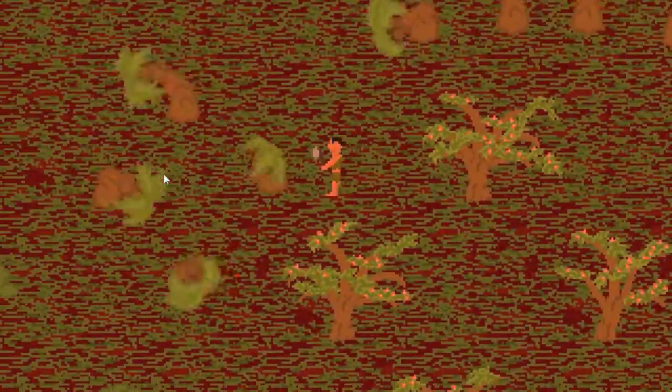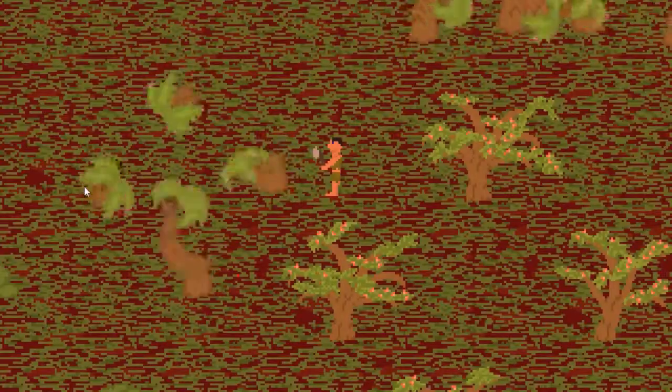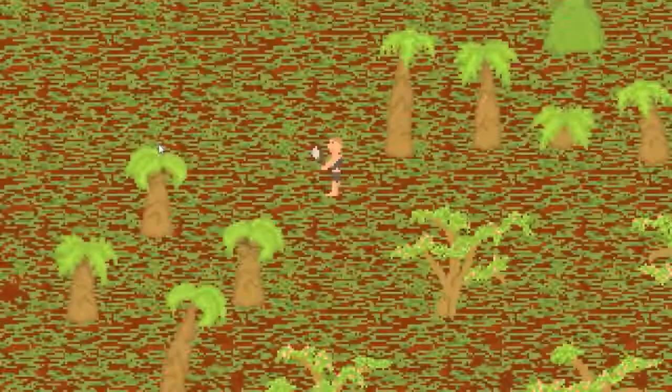Hey, this is Zach Helm, and this is the second devlog for Unexpected Landing. These are crazy palm trees. This is the second take. As you can see, there were some problems with those there physics.